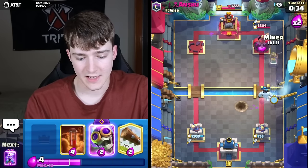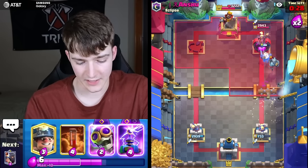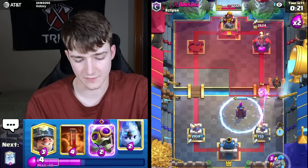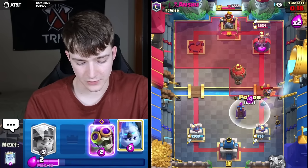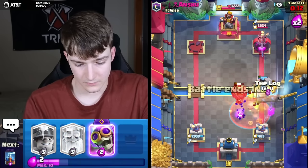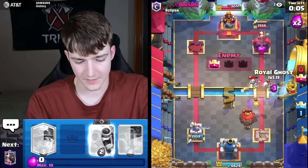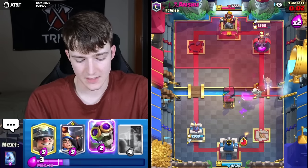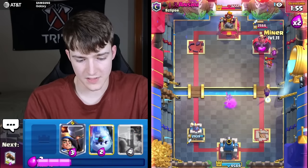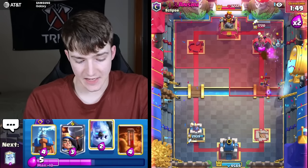Going to have to defend this push — really don't want to take this into a two-tower game. The Tesla didn't pull the Balloon — that's really bad. But the Evo Bomber can do something — oh yeah, that's a lot of damage! Really good that we made that happen.